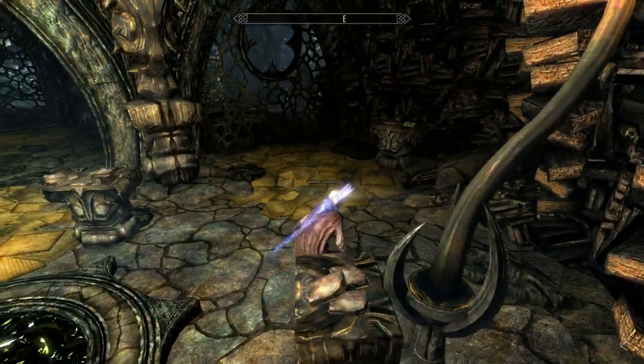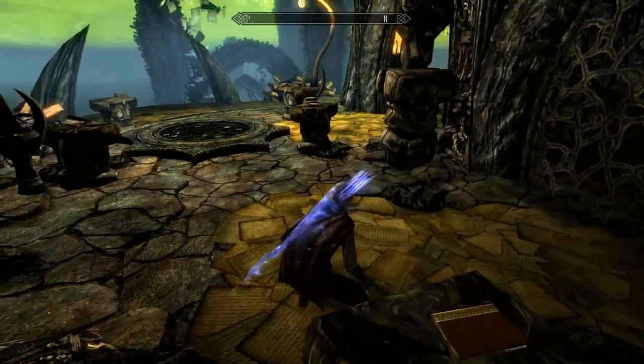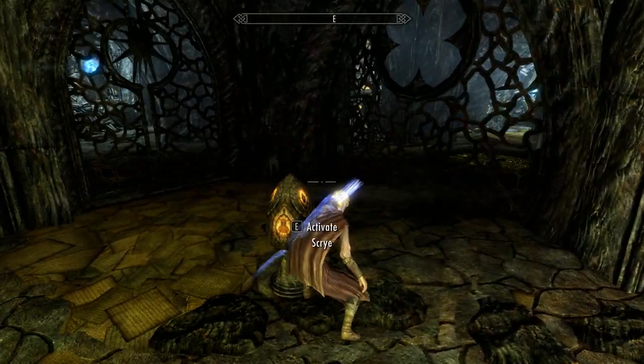Grand Soul Gem - nom nom! And a spell tome: Conjure Seeker. The Seekers are bloody rubbish to be fair - I'll actually use one soon and show you.